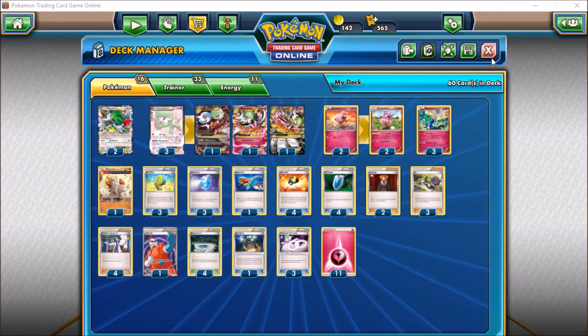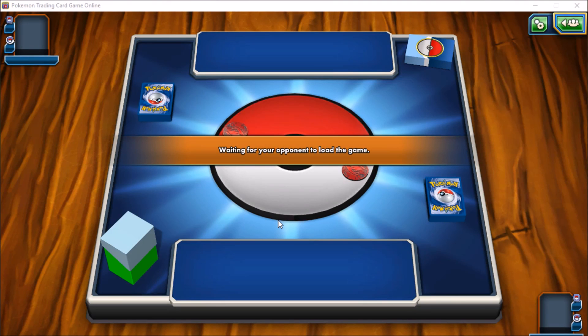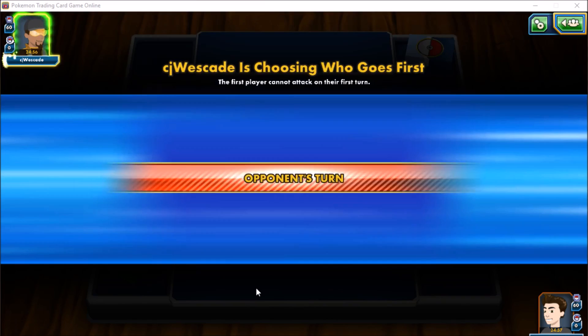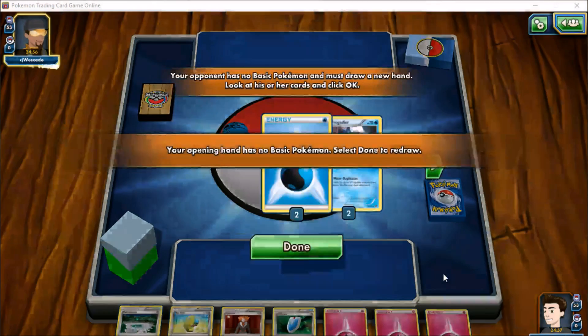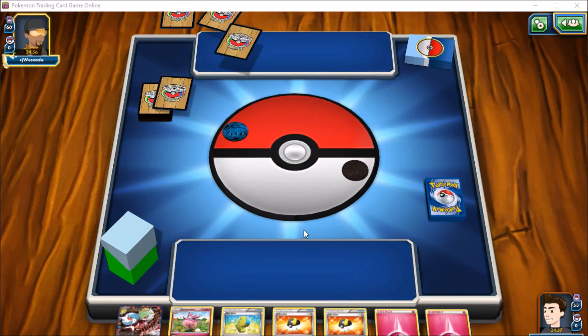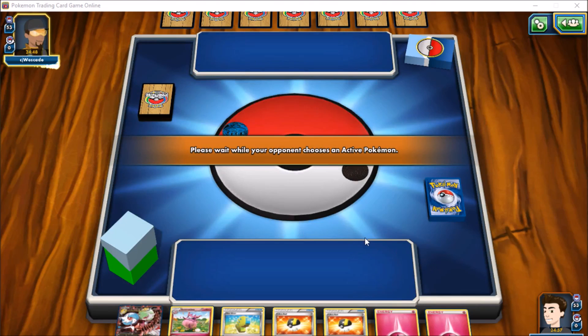We're going to go ahead and get in a couple of games. It looks like we're going up against Ninja Frogs — Greninja. I've become a little accustomed to that. I played the deck for a bit and actually really like the new Greninja build — you can find more about that on my latest PokéBeach article about Fates Collide. Looks like both of us are going to mulligan. He's got some shiny stuff — I don't have bling like that. We'll mulligan a second time, so that's going to be an extra card going our opponent's way.